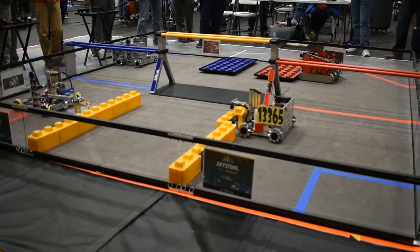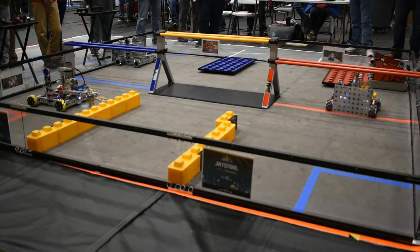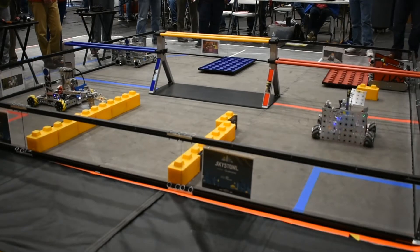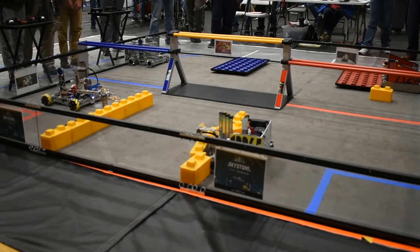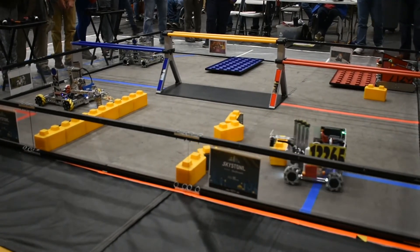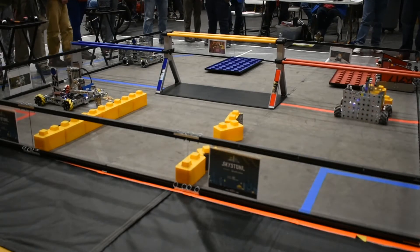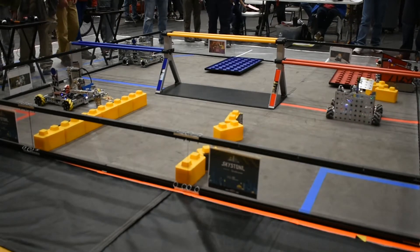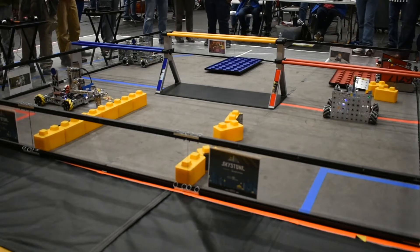We've got action out of three robots on the field. Rogue Raiders going and bringing their system over onto the side. It looks like they are not moving out of there in order to make sure that they don't mess up their foundation. We've got the GearHeads bringing another block over. They are Skystones, but they still get a performance.